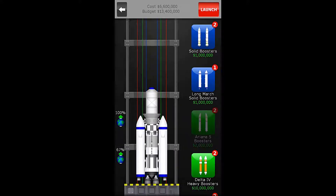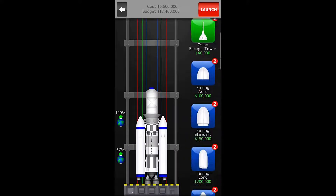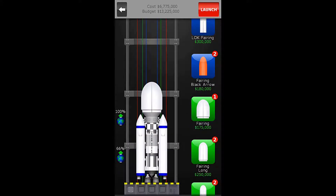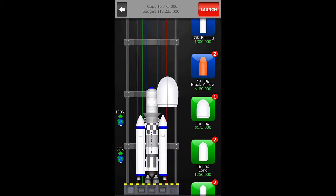We're going to use some boosters, because boosters are amazing. We'll put our fairing on. Here is our completed rocket: a Titan II first stage, a connector small to small, a Heavy Tug module, an Oxygen Garden, the medium stage fairing, and two Long March boosters, costing us a total of $6,775,000.